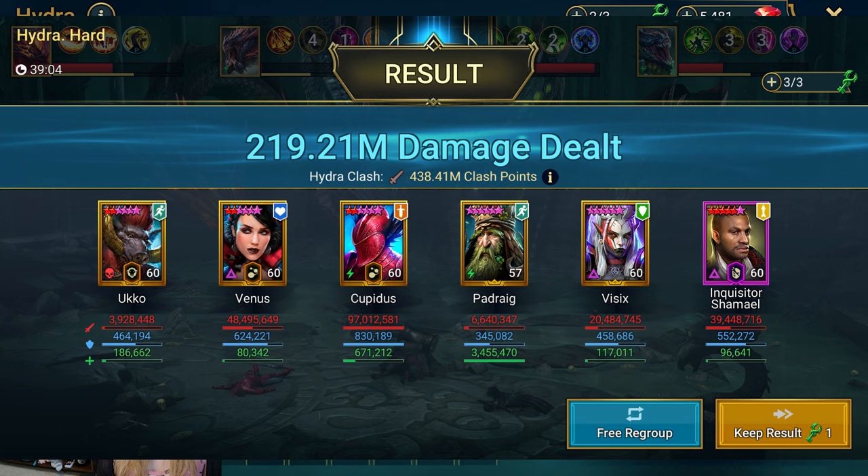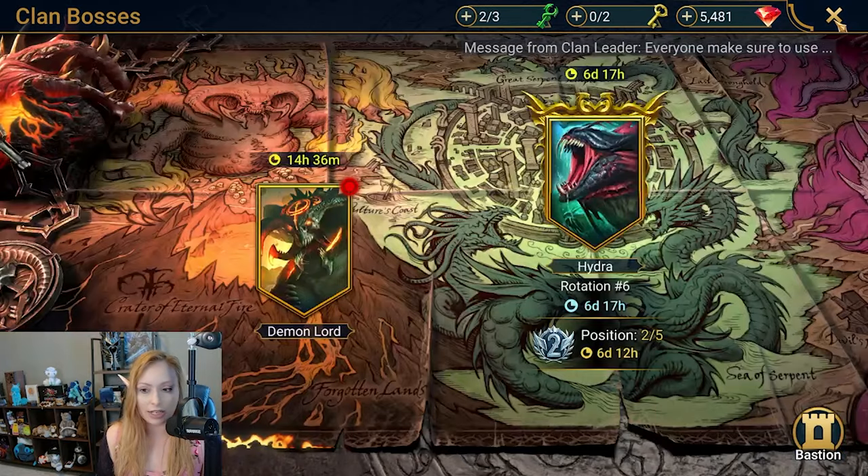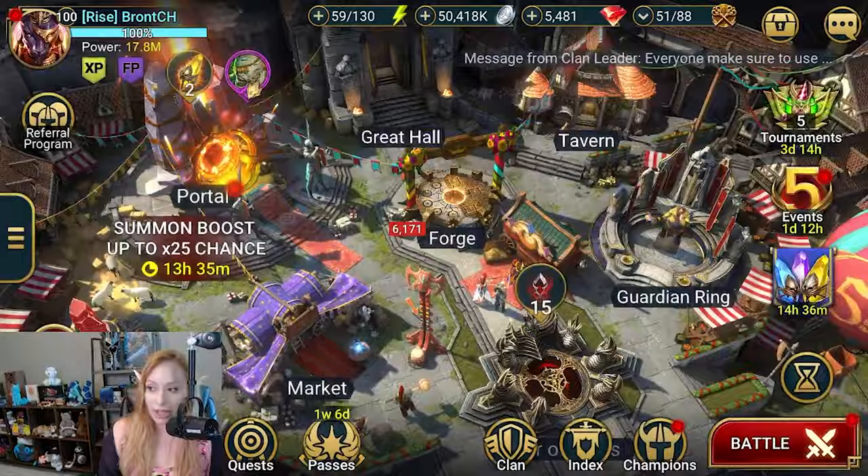The main damage dealer was Cupidus because we have Venus here. Cupidus at 97 million, Venus at 48 million, Quizzer Shamal at 39 million, Vizix at 20 million, and Grand Oak Padrag at 6.6 million — but look at all that healing too, 3.4 million. That run ended up taking almost 40 minutes, but it's really good to show that he's fantastic in Hydra. Now today's showcase is going to be Fire Knight.